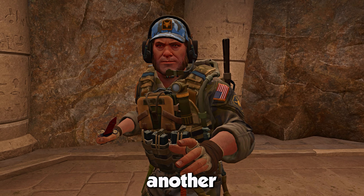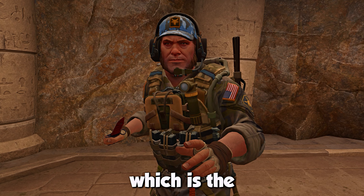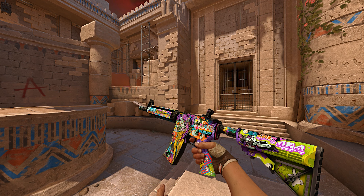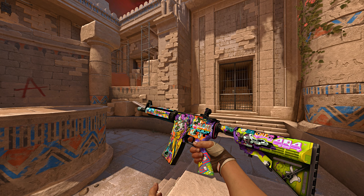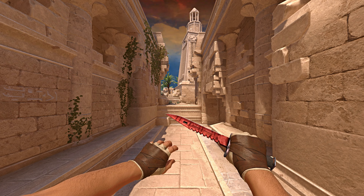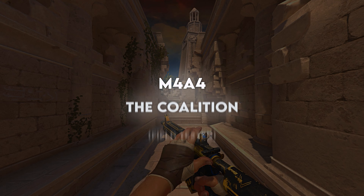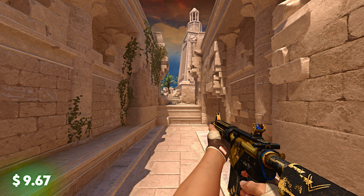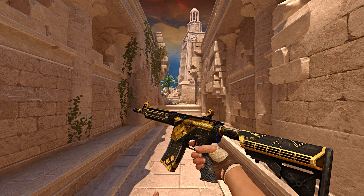On our ninth spot, we have another red skin, which is the Living in Color in Minimal Wear. I know that a lot of people might not like this one, but I do, and for $9.56 there's really nothing you can do wrong. And on our last spot, we have the Coalition in Field-Tested Edition for $9.67, which again is a very nice-looking skin for under $10.